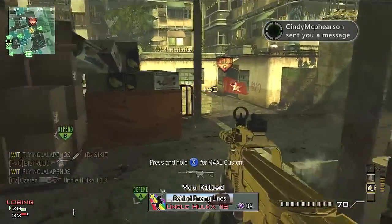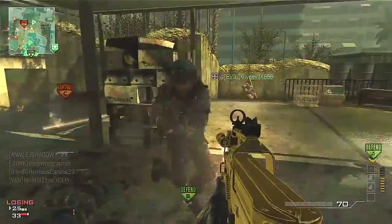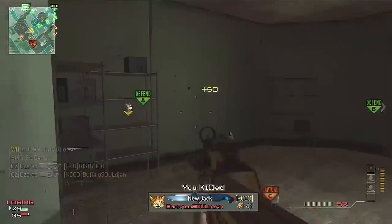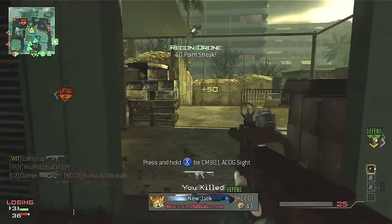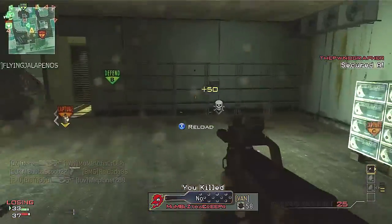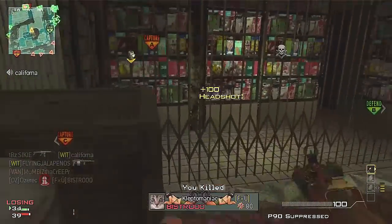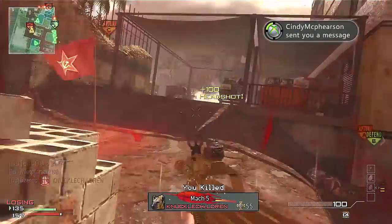The killstreaks you're gonna run are the support strike package. You're gonna put on UAV because UAV helps the team. You're gonna put on counter-UAV because you're not going to run Assassin, and it completely shuts out the enemy's minimap, which is also highly annoying. When you call in a UAV, 75% of the team appears on the minimap — meaning 75% are not running Assassin, and 75% are going to have the radar blocked 100% when that counter goes up. So right after the counter, you run the recon drone.